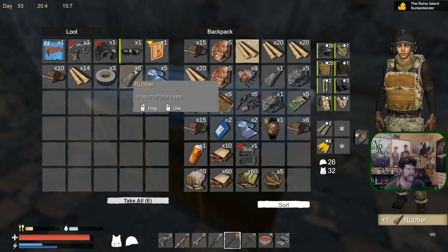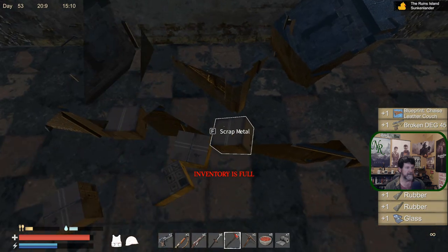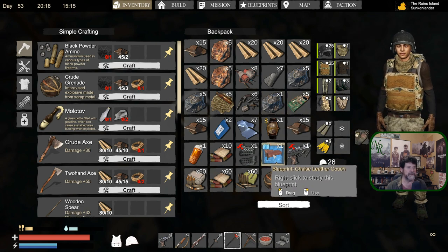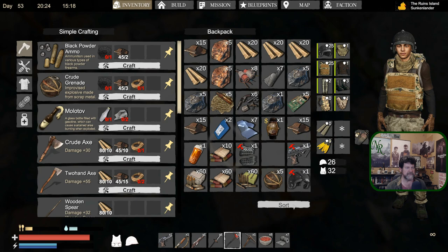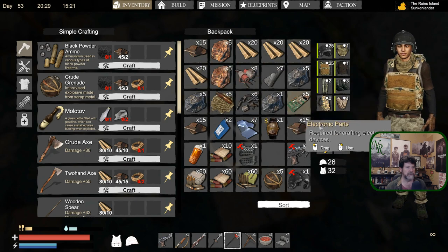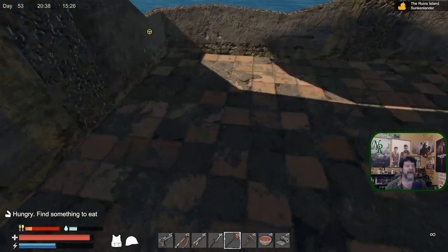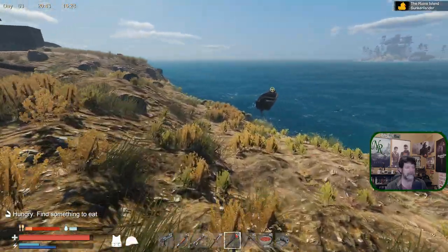I'll grab that and check it. Duct tape, scrap metal, oil painting, goggles - there's a lot. What do we not need here? We can read this, so that helps. No gas, I've got one extra ore. Wood, vest - need something to eat. I'm gonna go back to the boat - that wasn't a hole. Is there anything else I can compact?